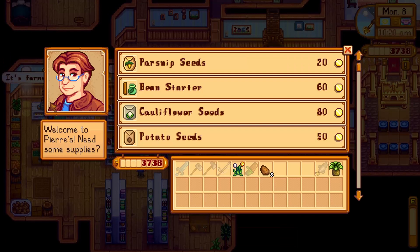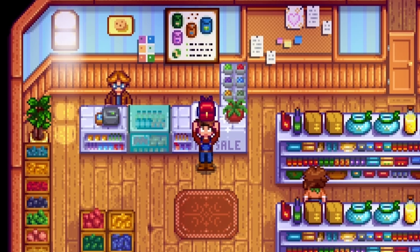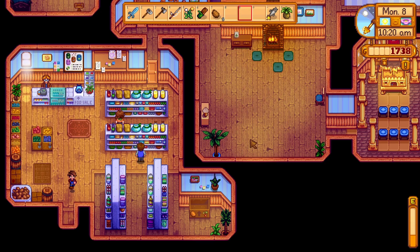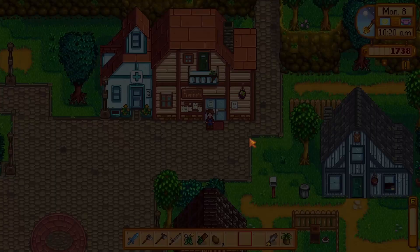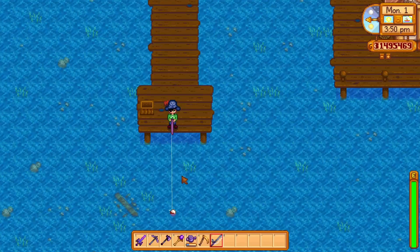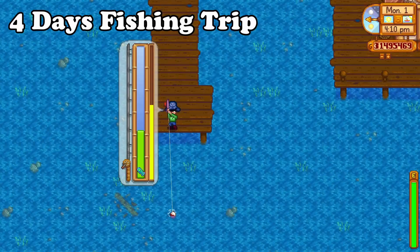Also, the second item sold by Pierre that you need to focus on is the backpack upgrade. The first backpack upgrade is 2000 gold, so it should be possible to earn that in the first 2 to 3 days from fishing. Since the crops won't be done yet and the forageable items would be needed for spring seeds or tea saplings, head on down to the shop, pick up the bamboo pole, and get to fishing.